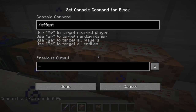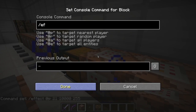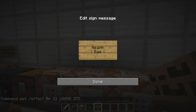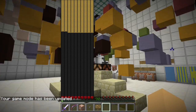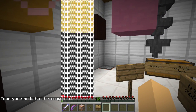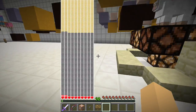Here we do: slash effect at p 21, ten thousand, 255. Then slash effect at p 22, ten thousand, 255. Let's see if this works. Yeah, you can see that the health bar is weird — that's because it uses absorption and extra health at level 255, and it fills up your screen.